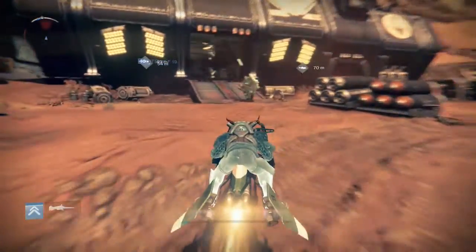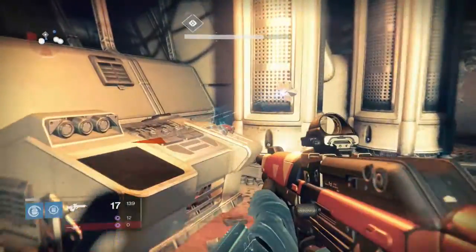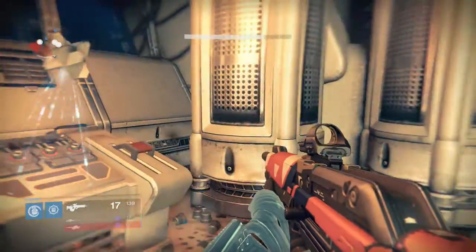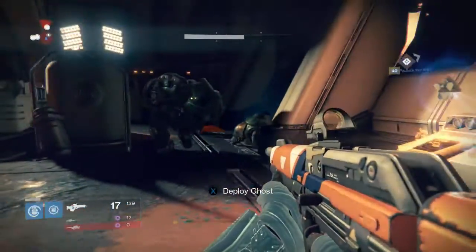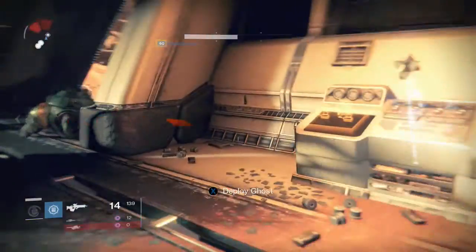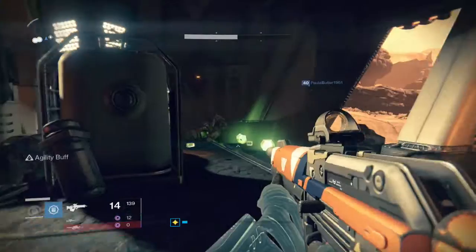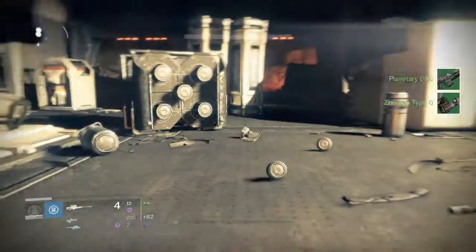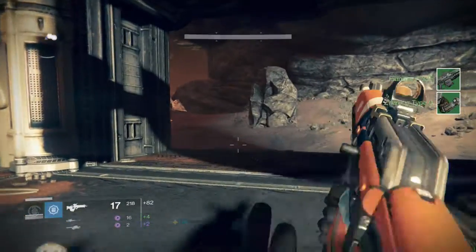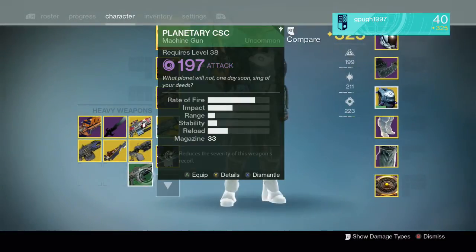The thing with exotic engrams is you don't know if you're going to get anything decent. I got a Legionary. It also looks like some things are different - I'm getting greens for some reason, which I should not be getting greens at all.